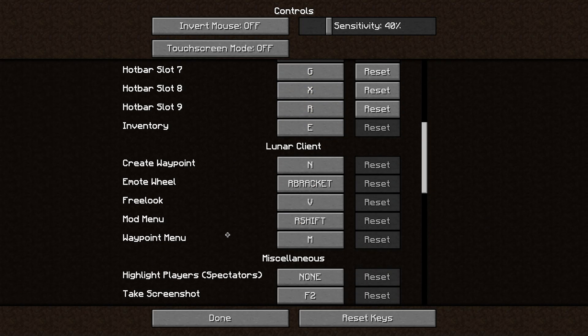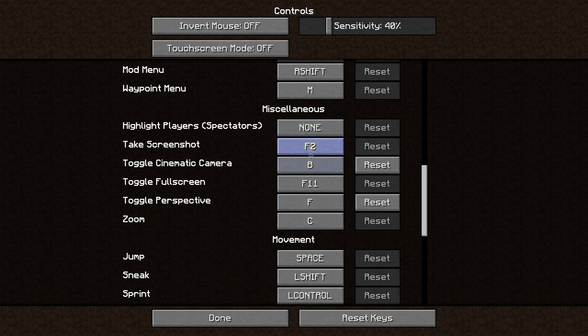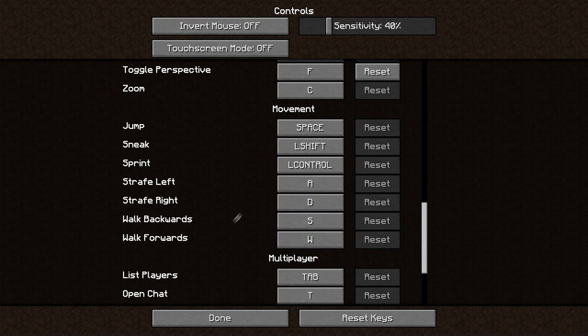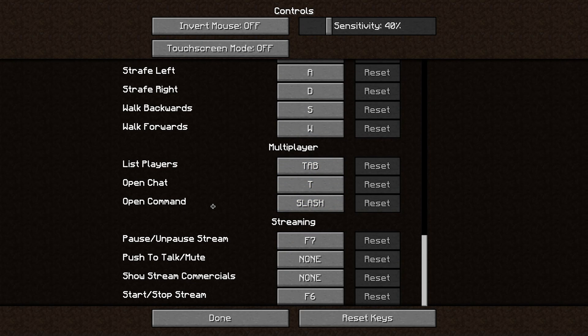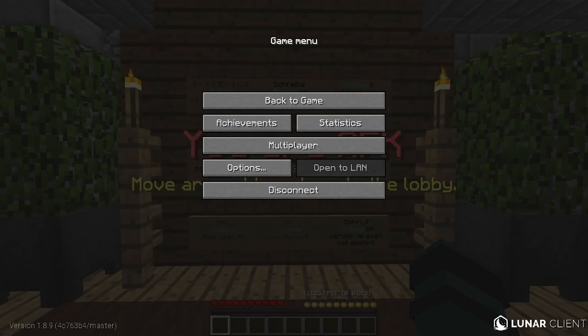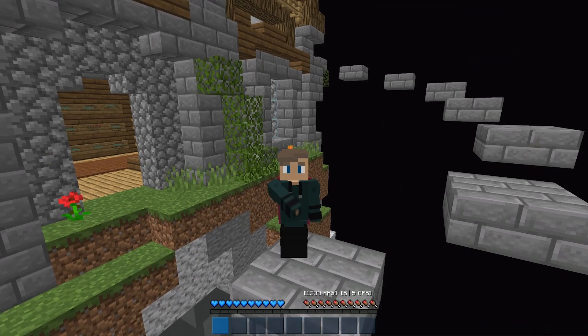I use one, two, three, four, five, six, and then G is seven, X is eight, R is nine, and inventory is E. Here you can see my Lunar Client hotkey settings. The miscellaneous section, movement, multiplayer, and chat are all default. The streaming tab doesn't do anything so I just left it. That's pretty much everything for Minecraft settings.